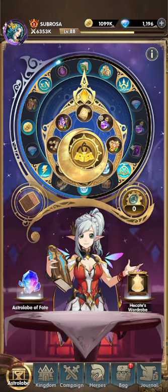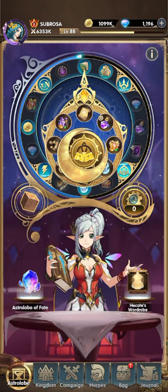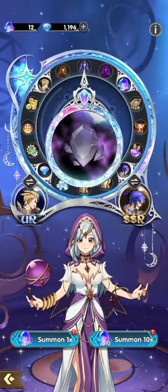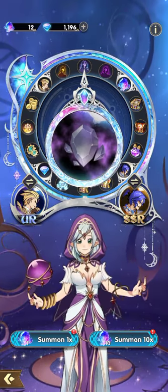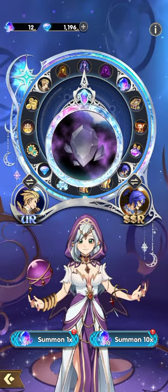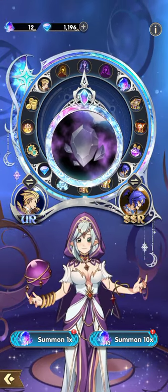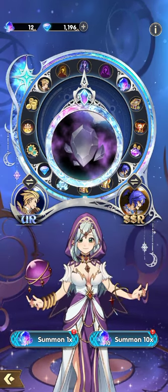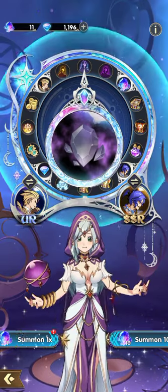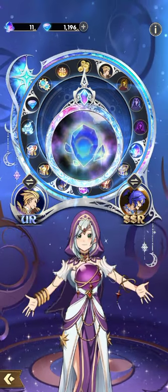I'm really excited to see if I can get a UR card or an SSR card. Those types of cards can help me for my heroes. Down there you can see two types of how you can draw your hero — there is Summon 1 Plus and Summon 10 Plus. Summon 10 Plus is if you have 10 diamonds you can draw all at once, but if you don't have 10 you can just draw individually.